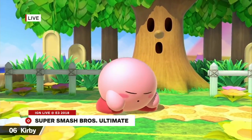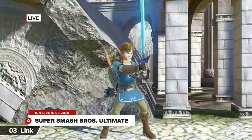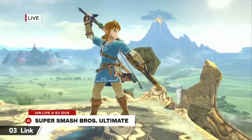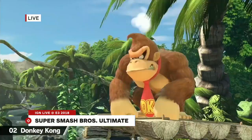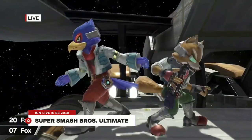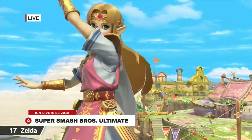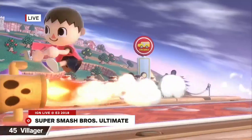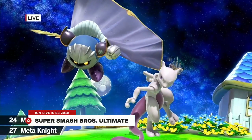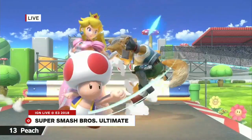Explaining all the Echo Fighters and the difference between them — introducing Daisy, Ridley, and the Inkling character seeing action for the first time. So the Echo Fighters — people have seen these before, like with Marth you've got Lucina, or Pit and Dark Pit. There's some alteration between them as well — similar to Peach and now Daisy. They'll play similarly, but there'll be little differences that change how you actually play. Like with Lucina and Marth, the sword tip is a little different.